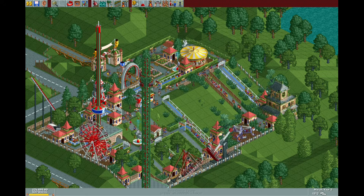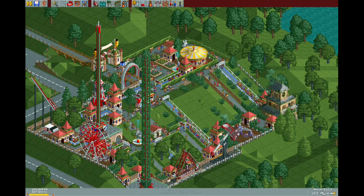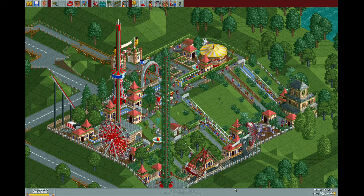Hi everybody and welcome to a new custom roller coaster build. Today we're going to be building a tiny little compact coaster in Dinky Park, which might also be called Poke Park depending on what version of the game you've got. It's that tiny little park where there's only a very small amount of space originally, and what I wanted to try and do is see if I could beat the objective using only the original footprint.